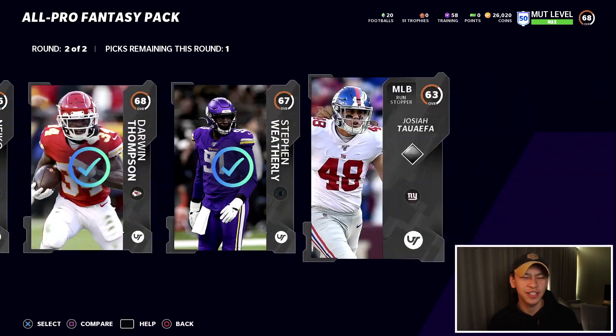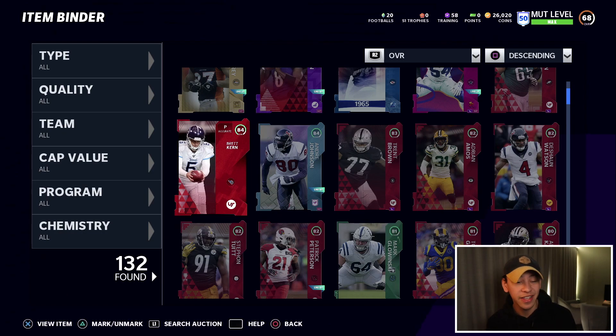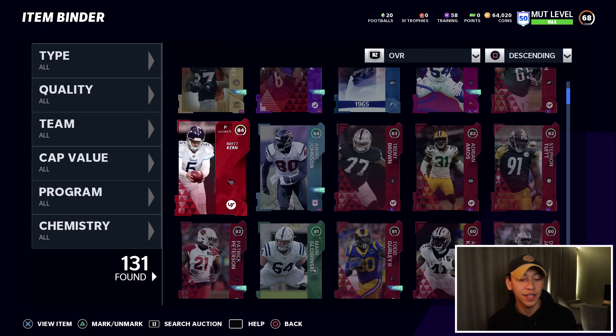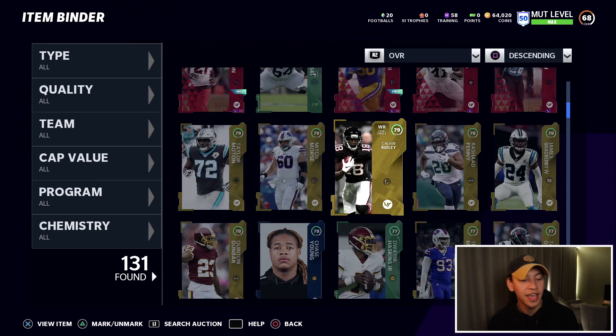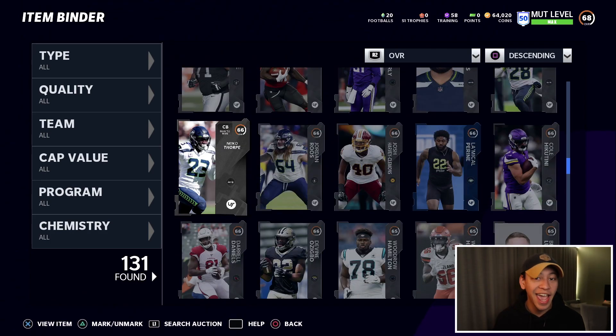It cost us 300,000 coins flat to buy those 10 all-pro fantasy packs and I'm pretty sure we made some profit. The 85, 84, and 84 together cost around 100,000 to 110,000 coins. With the quick-sale value that gives us 38,000 coins right there — just those four cards get us pretty much halfway to getting our coins back. We also have six more elites to sell, probably getting us close to another 80,000 to 100,000 coins, plus around 50k in golds. So we're probably in the region of 50,000 to 80,000 coins profit.